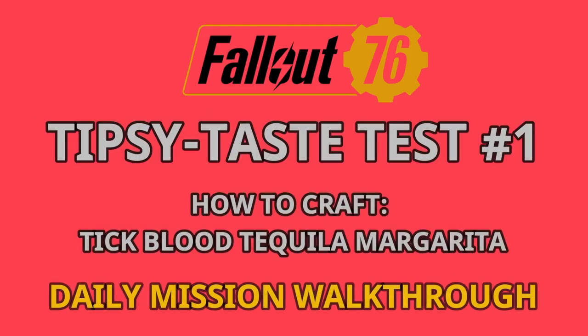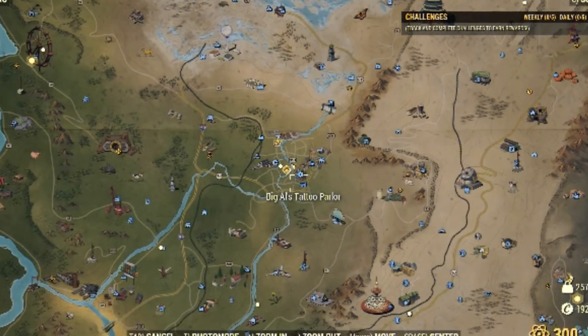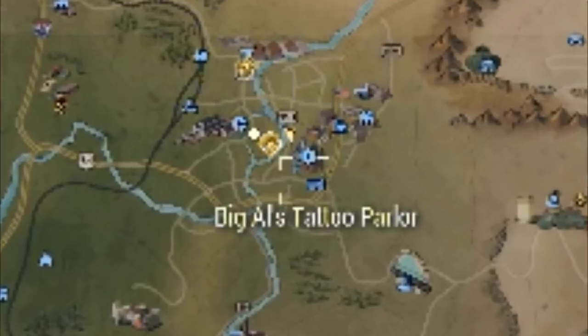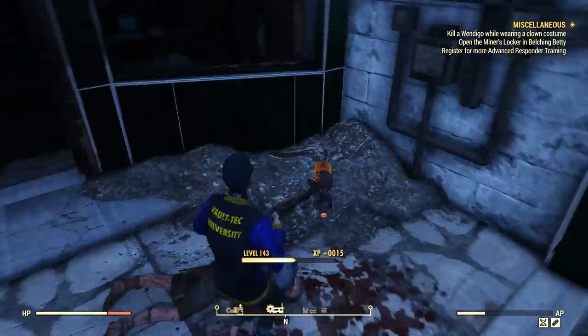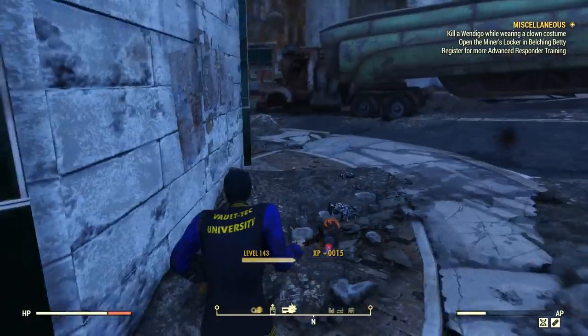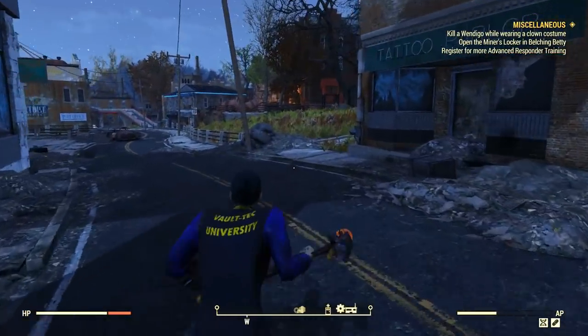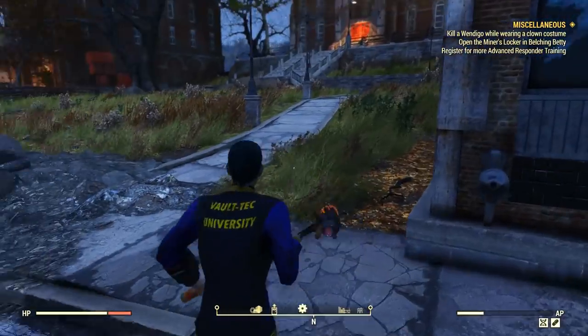As you probably know, the brewing and the distilling systems have been out for some days now, and I have just posted the first guide on how to learn the crafting station as well as the fermenter. If you wish to learn, check it out — I'm posting the link just above.